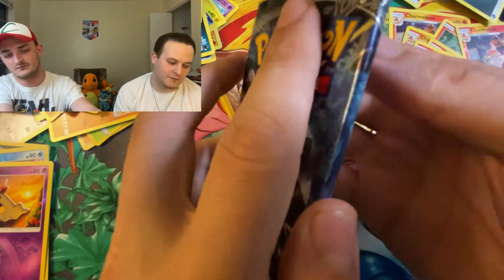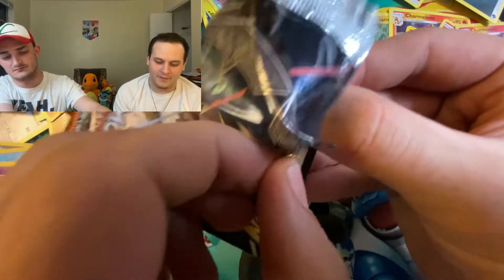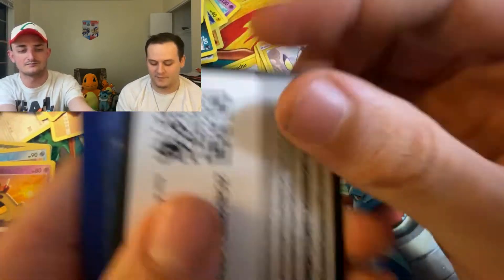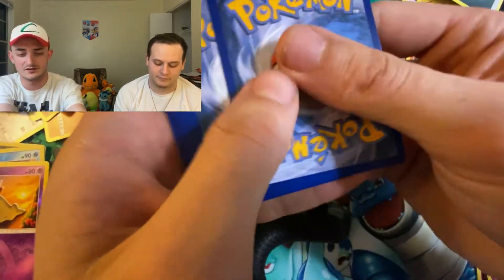You know he's one of the first ones — he's one of Ash's OGs. That Caterpie that Misty didn't like. Yep. Poor Caterpie — he just wanted to be loved.